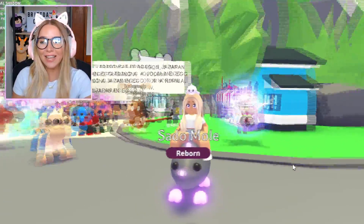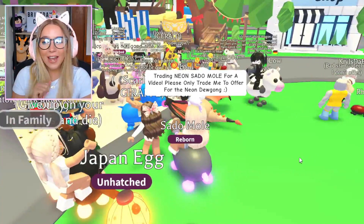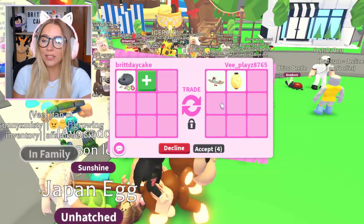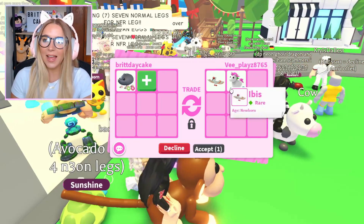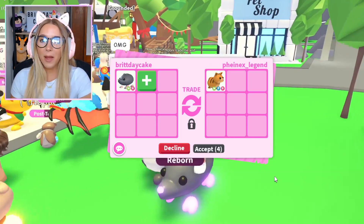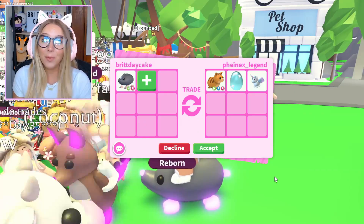We are gonna trade the Neon Saddle Mole next — it is really cute, I like that it's a pink Neon, I think it's adorable. We're gonna put our message in chat and see if we get better offers for this Neon Common. Our first offer is one of the new Japan Egg pets plus a Unicorn. The Pet Raisers made these super fast, so you guys better make sure to thank them in the comments below, because this video could not have happened without them.